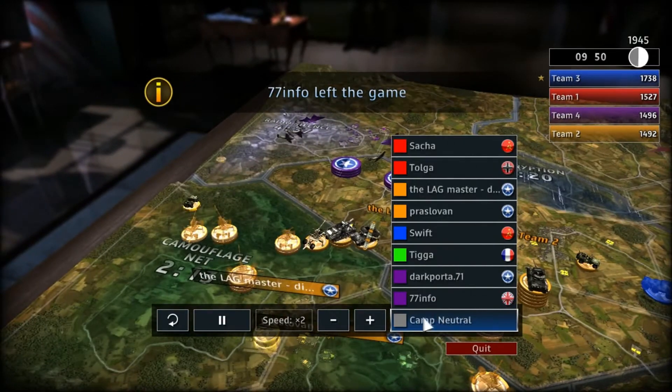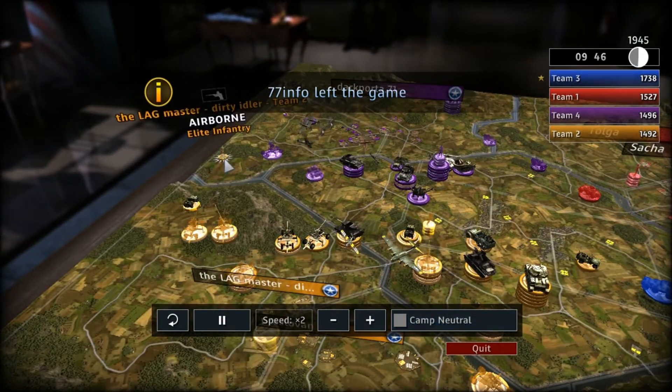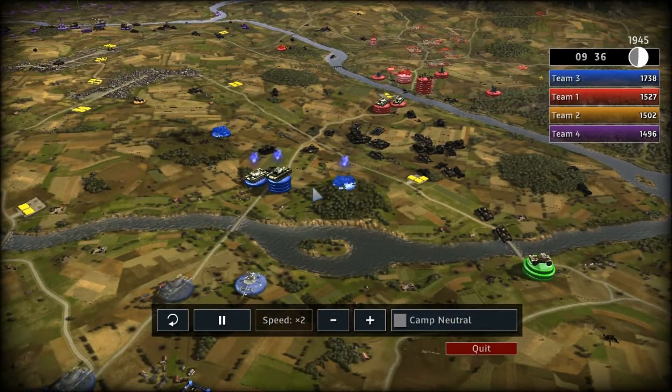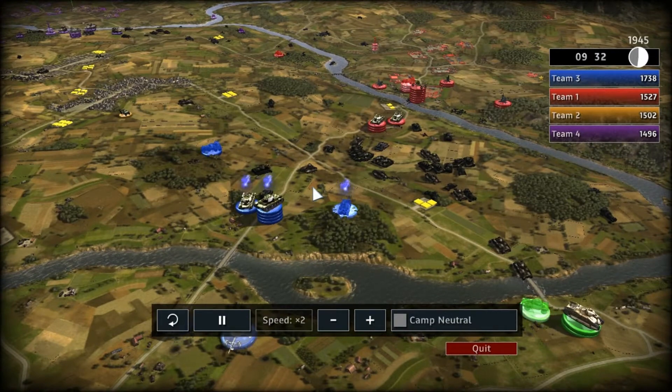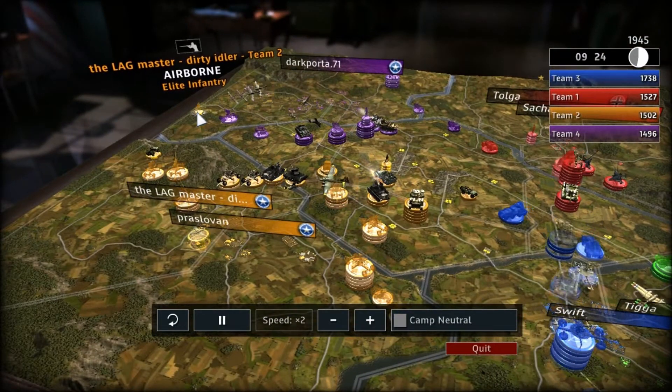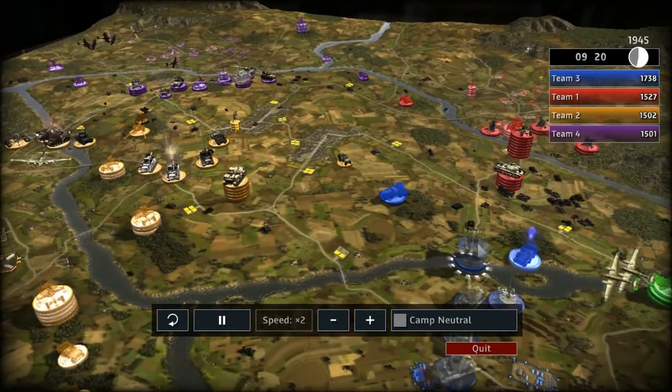Like Lagmaster was talking — what time are we at? 9:40. Sorry about the confusion, guys. That power has dropped and it's sneaking around, so it ran the back of Team 4's base. The Brits saw it, and then he dropped. So the American player doesn't know it's there.